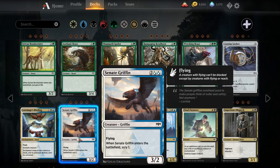Senate Griffin — four mana three-two flying. It does have hybrid mana, so you can pay two white-white, two blue-blue, or a white and a blue. You can play this in your mono-white or mono-blue deck. It's a three-two griffin with flying; when it enters the battlefield, scry one. I don't think this sees play — our four-drops have to be a little bit better than this in order to see play in Standard Pauper.